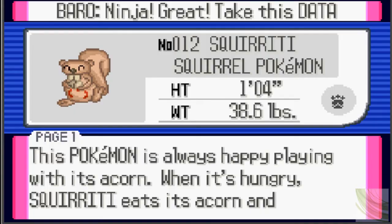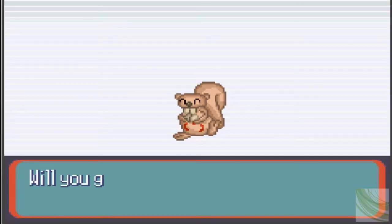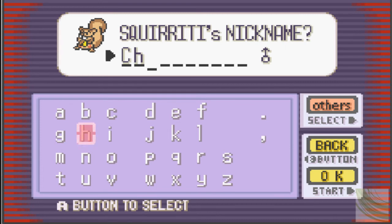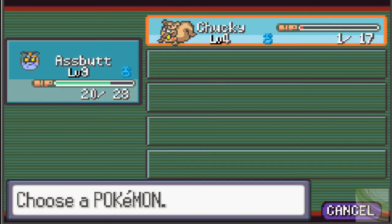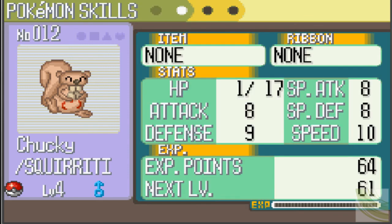This Pokemon is always happy playing with its acorn. When it's hungry, Squirtyry eats its acorn and runs nervously till it finds another tasty acorn. Poor guy — can't have his cake and eat it too, but it looks like he tries. Let's name this — Chucky. I doubt you will be with me for very long, Chucky, but for the time being, welcome aboard. Let's take a look — Pickup, oh nice, well that's handy. Normal type, naughty nature. He's a pretty fast little guy. We'll use him for a bit — at least he'll give us some free stuff.